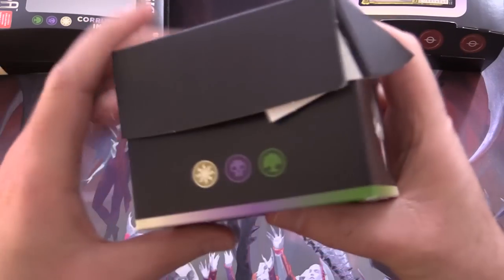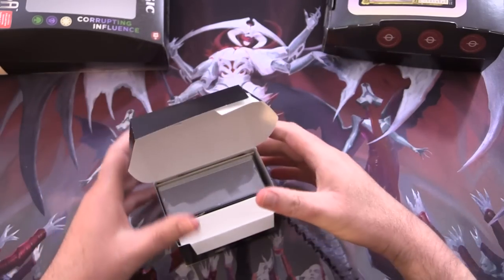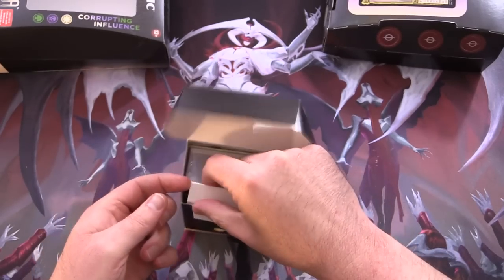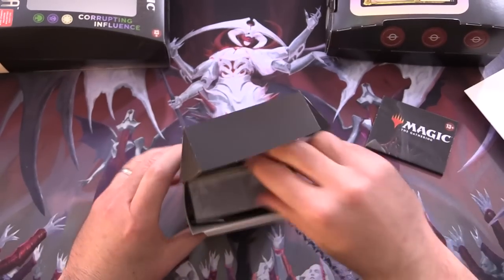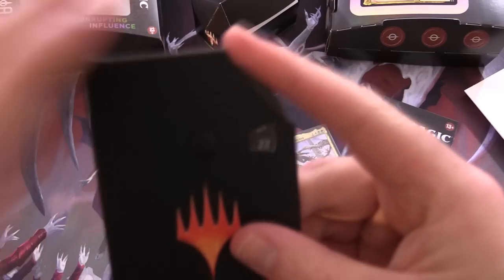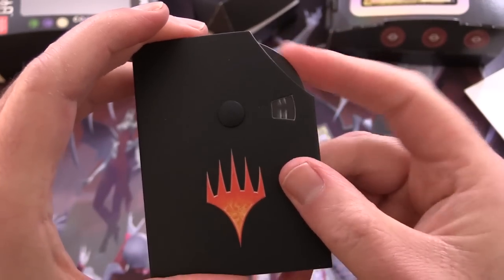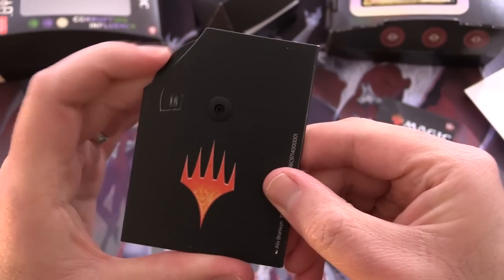A nice deck box which seems to be falling apart right out of the box — that's not a good sign. We've got a life counter here. This thing typically goes up to 40 and then counts down on the other side.